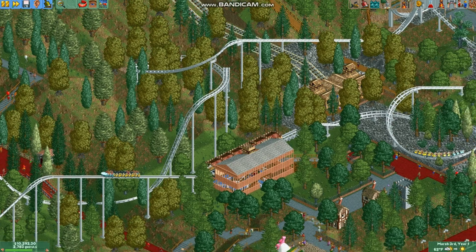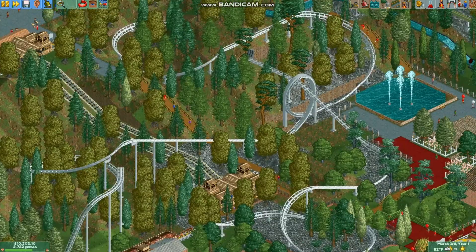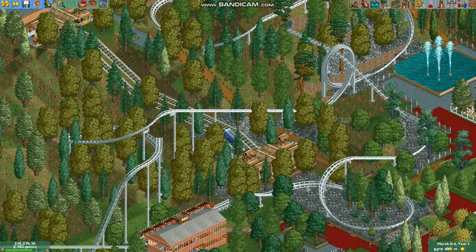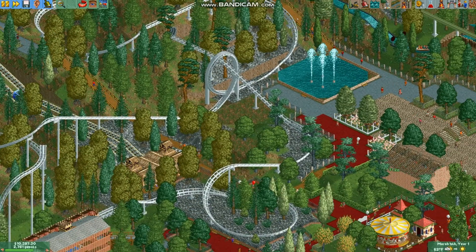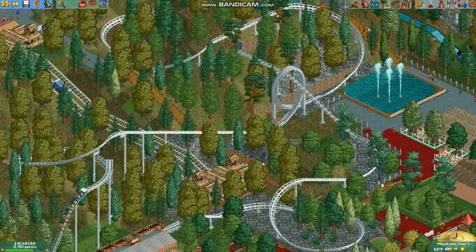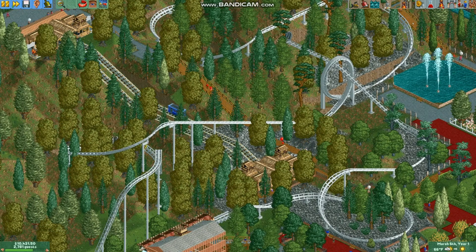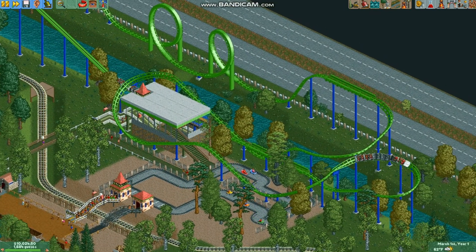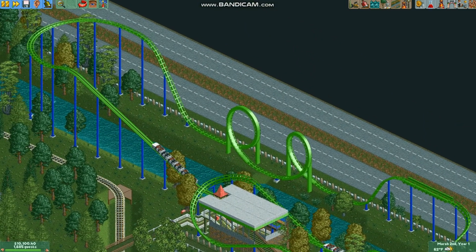There are a few real-life Schwarzkopf Looping Coasters in the game. This is the previously mentioned Revolution at Six Flags Magic Mountain. Looking around here, it's a terrain coaster and it goes into many spirals, as well as through its very famous loop. It is the first modern steel coaster to actually have a vertical loop. And this one is called Shockwave at Six Flags over Texas. It is a much shorter ride than Revolution, but people who have ridden it say that it's very intense and fun.